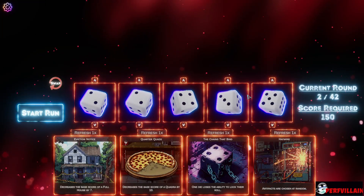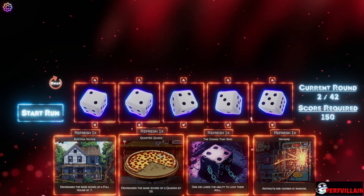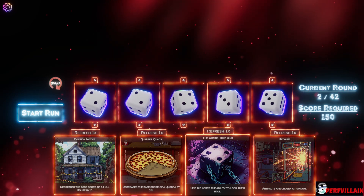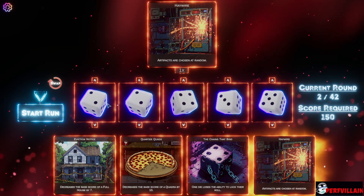Artifacts are chosen at random. This increases the base score. One die loses the ability to lock their roll. You know what, we'll grab that one.